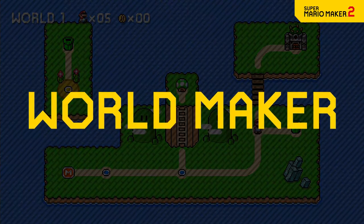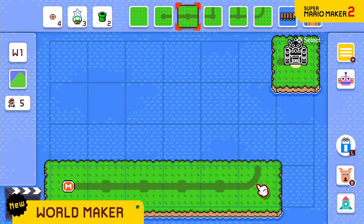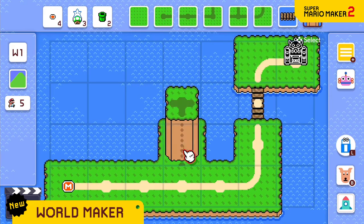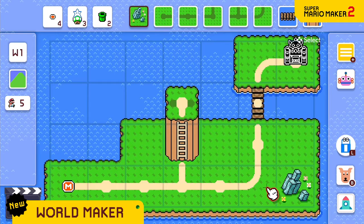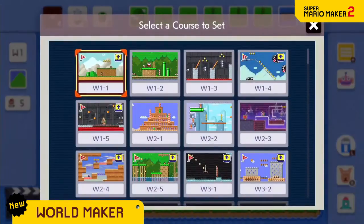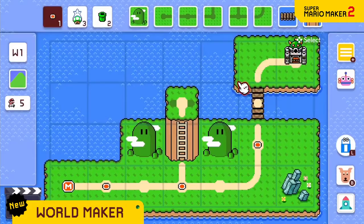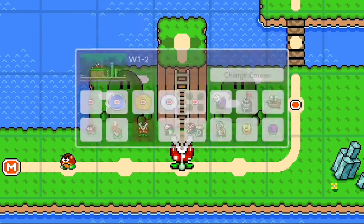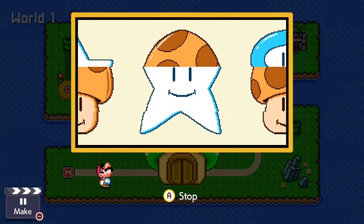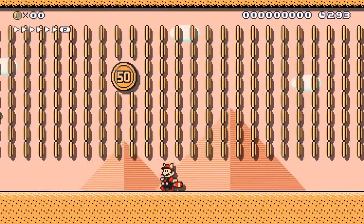A new mode lets you create your own worlds. Select and place panels to build a route for your courses. Forge a path from the starting point to the castle — build bridges, create hills, and change the look of the land in all sorts of ways. Then place the courses you've made along the path. You can even change your course icons. You might find yourself matching moving pictures in a bonus stage.